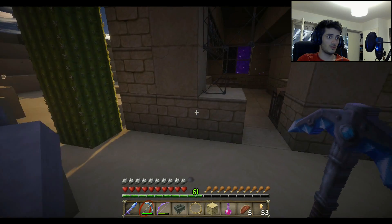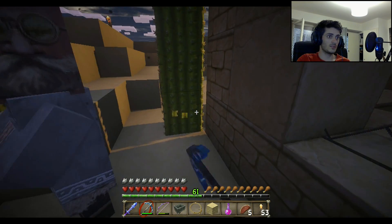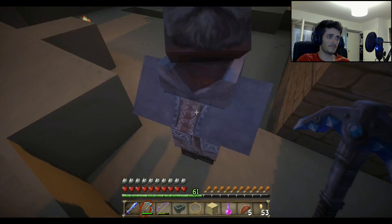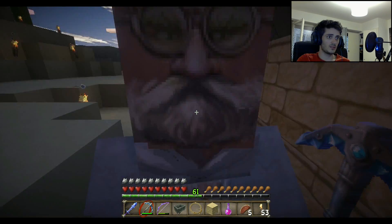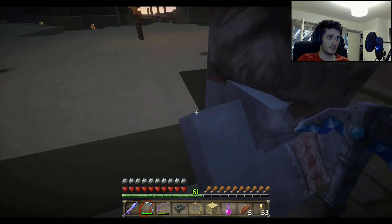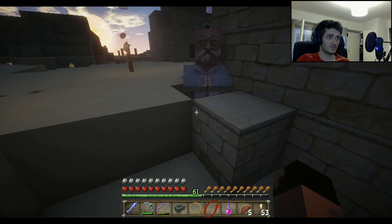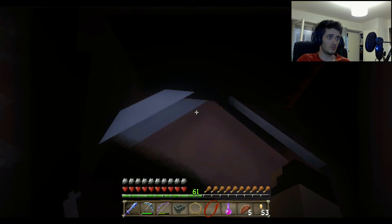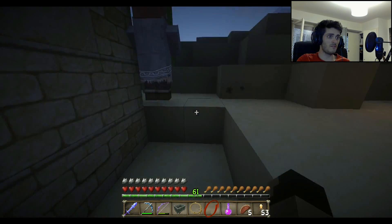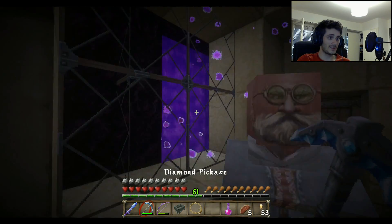Now we need to push them through the portal, because the portal goes directly to the nether. Let me just break this cactus — that's a lot faster, I never thought of it. We just push them through this nether portal right here. I'm on the other side waiting. How do you make them climb blocks? You force them, you push them. It's not working — they don't climb blocks.